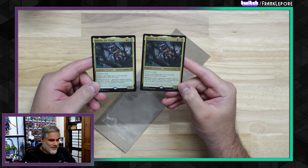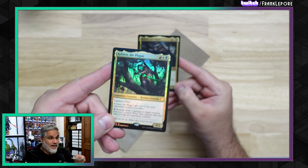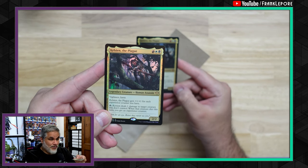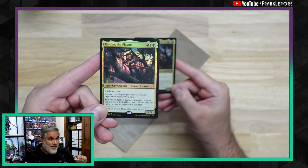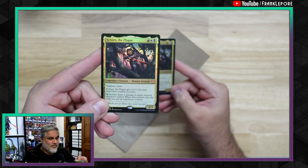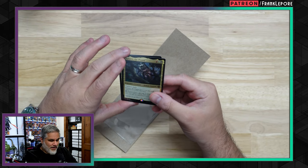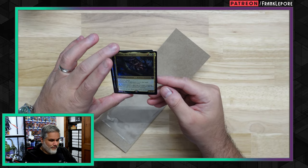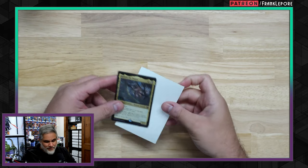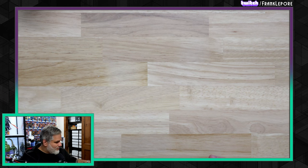Anyway, this guy's kind of neat. It's a Mardu-costed legendary creature — it's a 2/2. It has Vigilance and Haste. It gets +1/+1 for each experience counter you have. And then you can just tap it to deal one damage to a creature you don't control. When that creature dies, you get an experience counter. So it's effectively a 3/3 and then a 4/4. It's a pretty sweet card for three mana, and it has haste, so you can activate it the turn it comes into play.